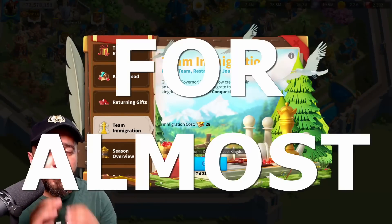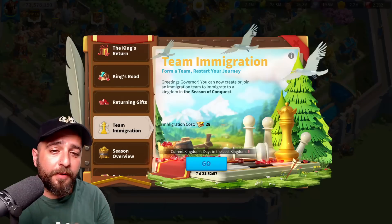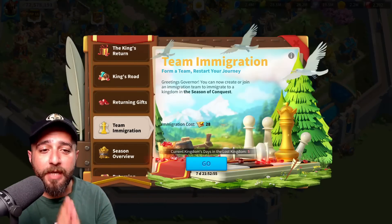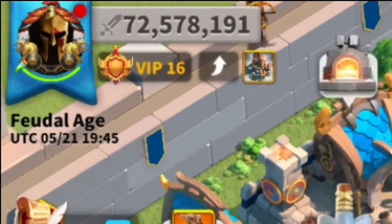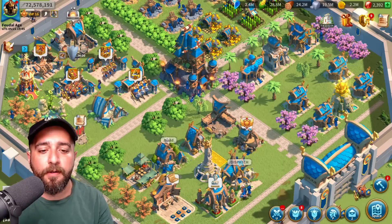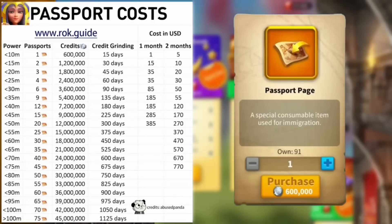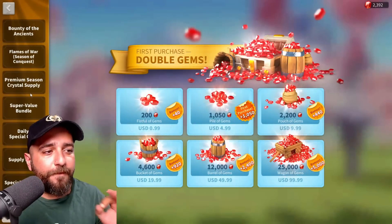Did you know that you could migrate for almost 40% cheaper than usual? Well, me neither, but apparently there is a way and today we will talk about it. As you can see at the top left, my current power is 72.5 million, and if we Google the passport cost for that much power — between 70 to 75 million power — the total passport cost is 45, and unfortunately that is a lot.